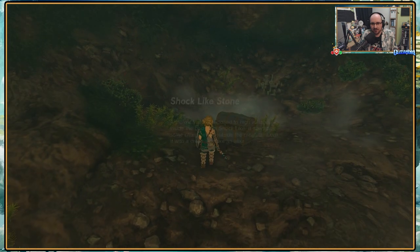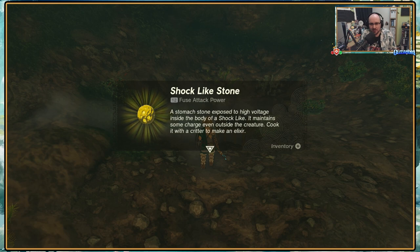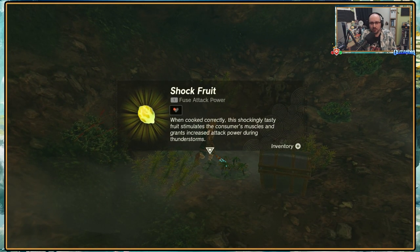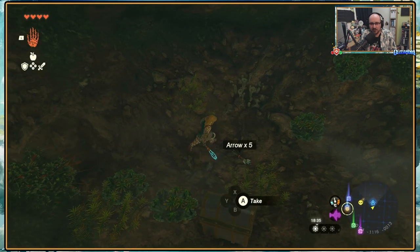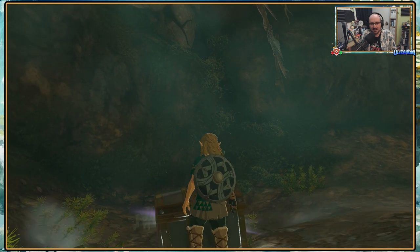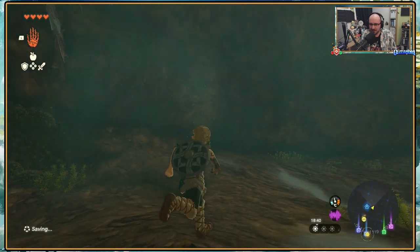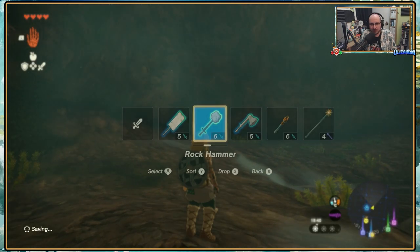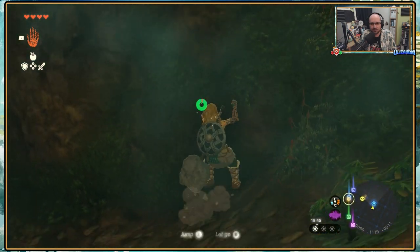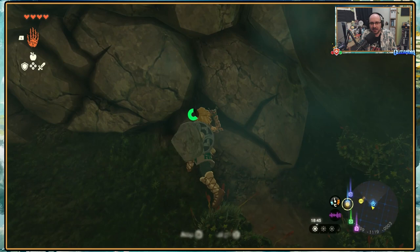We got a shock-like stone — it maintains some charge even outside the creature. Cook it with a critter to make an elixir. A shock fruit grants increased attack power during thunderstorms. We've got five arrows. I don't know why I'm such a coward, but I am. An amber. We've got just one more rock hammer to get through here, in this terrible like-like cave.